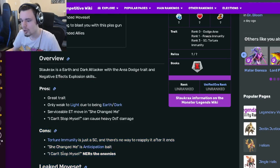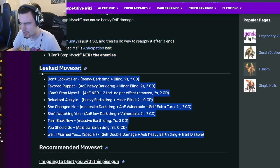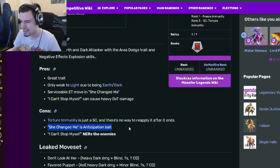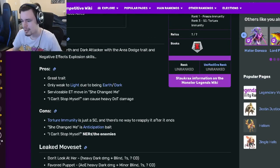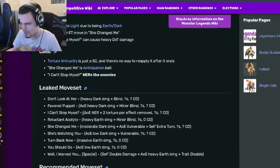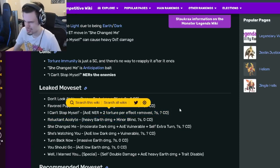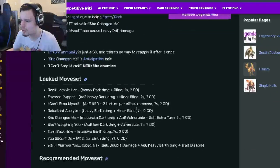The cons are: torture immunity is just a status caster with no way to reapply it after it ends — I was hoping he'd have a move that could just reapply torture immunity to itself, but it's fine. He also has an anticipation issue — you just wouldn't want to use that move if the enemy team has anticipation. Additionally, the NER removes negative effects from enemies, but it does add more and kind of multiplies them, which is actually interesting.